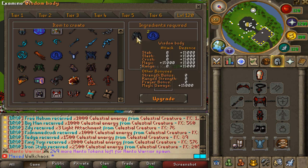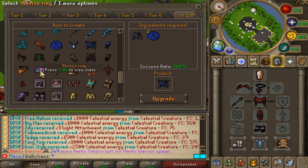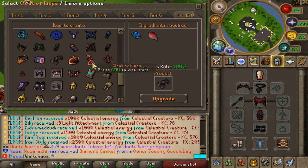You also have the Gems of Anima grind, which is amazing. For best-in-slot accessories there are celestial items upgraded into the Tactile Amulet, the Scotizer Ring, and the Magister Gloves, each from three different custom bosses.